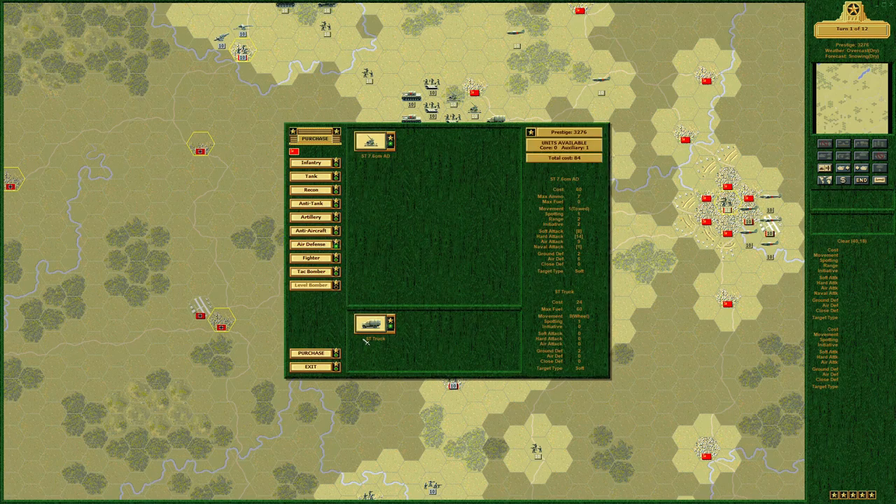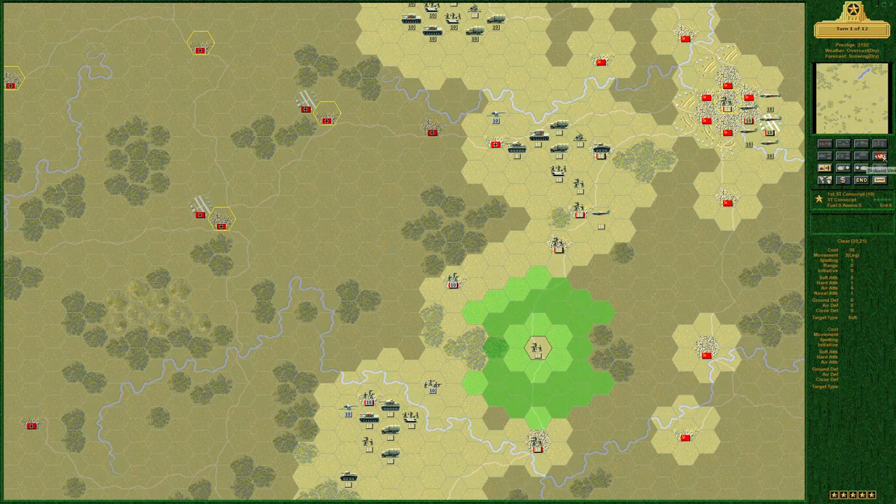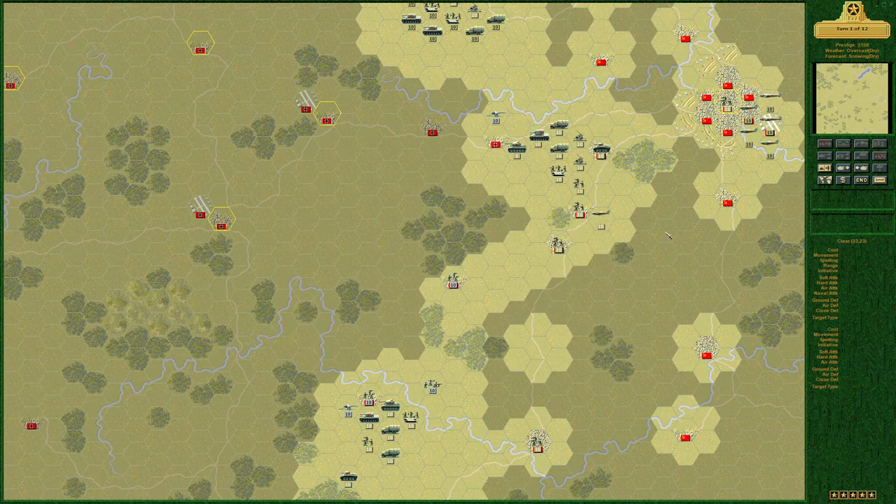We drop another air defense right here to cover the artillery. We need one more — let's disband this guy out on the road with no experience and buy yet another air defense. These are relatively cheap. These conscripts each have a star — oh no, only the fellow in Maloyaroslavets has one; Borovsk does not — but they both have motor transport so no disbanding. That's a value in itself.